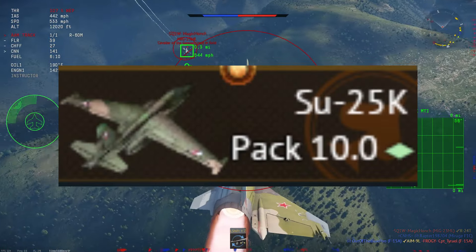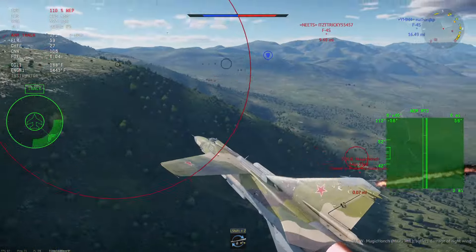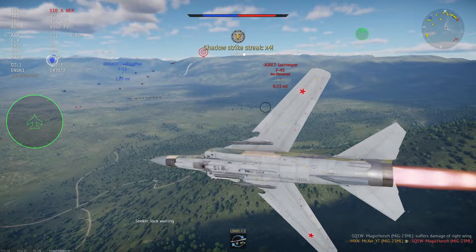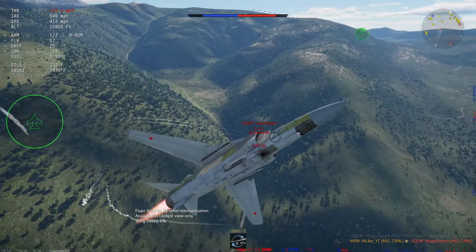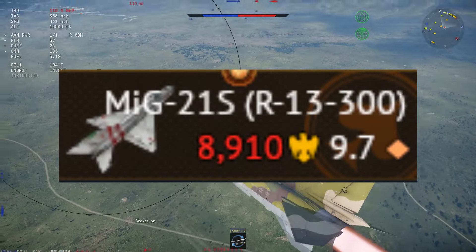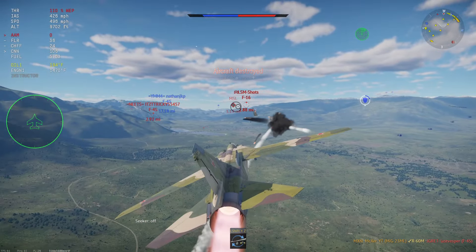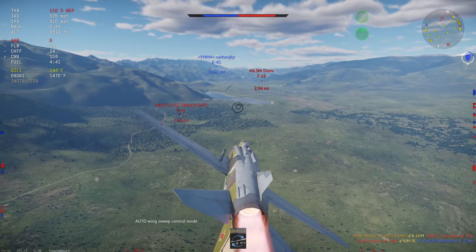Another option you have is the Su-25K. This used to be the go-to grinder for Russia. It still is pretty good — it gets bad talk because it's slow and gets outclassed by things like the F-5C, but it is still a pretty good grinding aircraft. You also have a high-ish BR premium, the MiG-21SR at 13,300. This plane gets a lot of bad talk because it's a 9.7 aircraft with no countermeasures, and things like the Su-25K, A-10, or A-6 — all having 30G missiles — just outdo it.